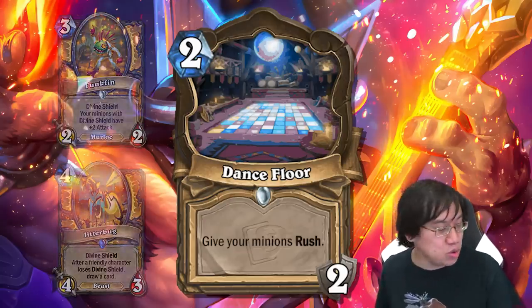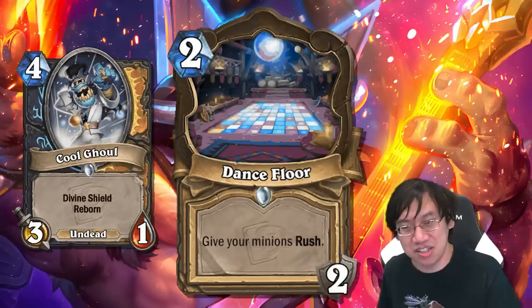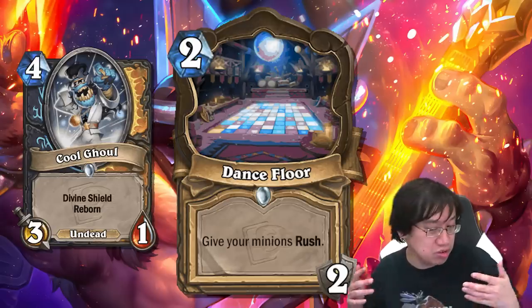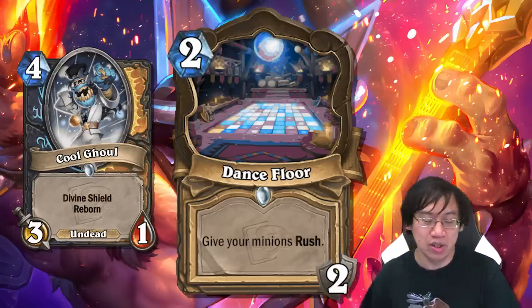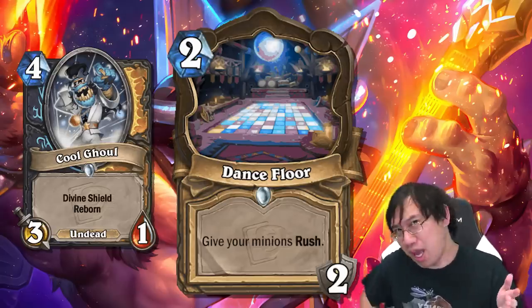I perhaps haven't thought enough about Cool Ghoul in conjunction with the Dance Floor as well. Cool Ghoul is a little slow — four deaths, how do you really get four deaths out of it? Well, when you speed up the deaths by giving them rush, that makes Cool Ghoul even cooler.